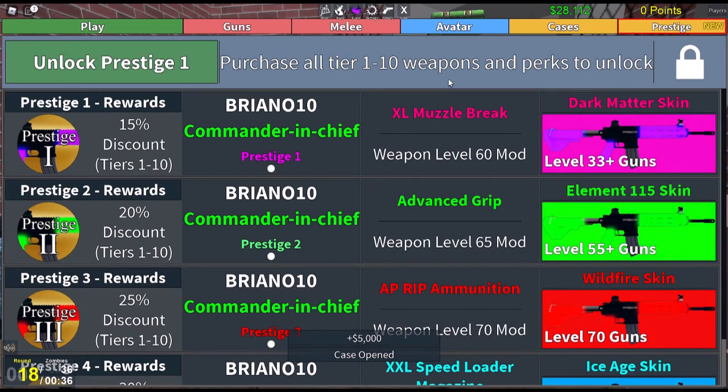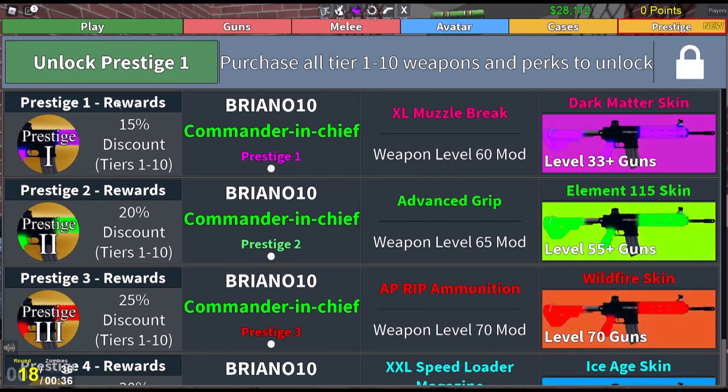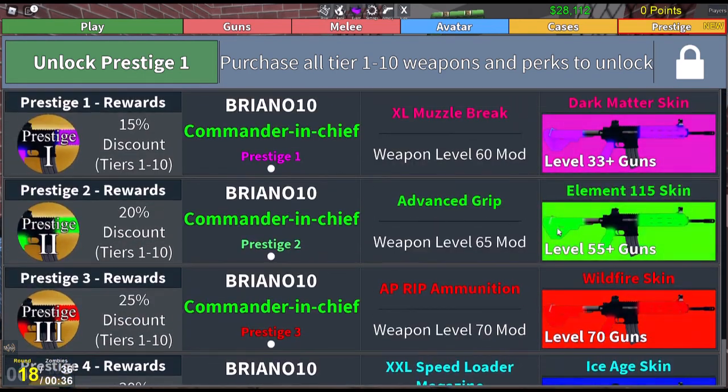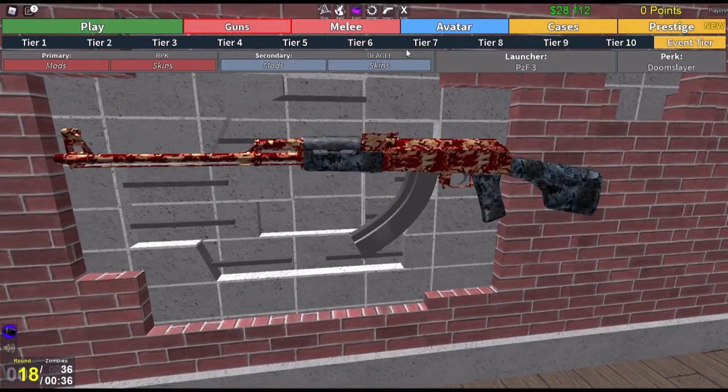That's how the cases work — everybody runs through them automatically. There's also a prestige system — you see it in the top right in yellow. When you get all 10 levels completely unlocked and play the game enough to get that high, you can come in here and buy these rewards. I think this is stuff you earn as a prestige player.